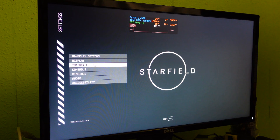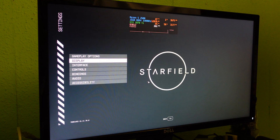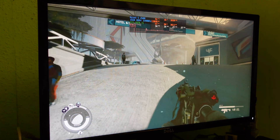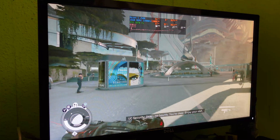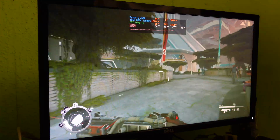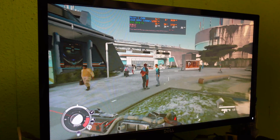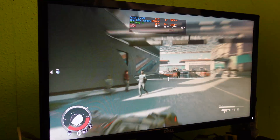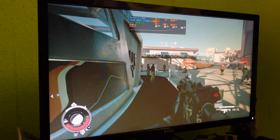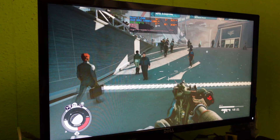Switching to 1080p high in Starfield — we do have FSR3 enabled here as well — and we've dropped into the 30s. If you want a 30 FPS experience at 1080p high, you could do it with a 1070 Ti. Medium at about 45 FPS is probably the sweet spot for most people. The 0.1% low is about 26 and the 1% low is 27, so there are too many drops below 30 FPS. Starfield is just not great on older hardware.